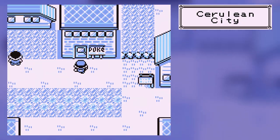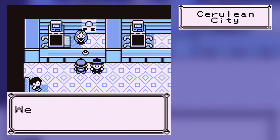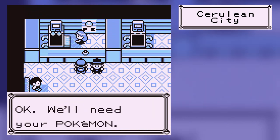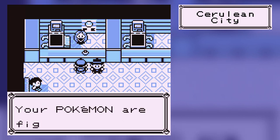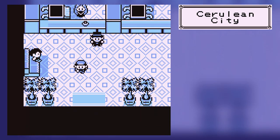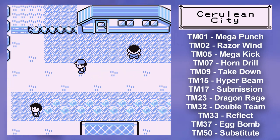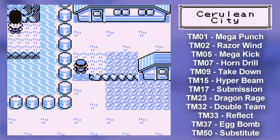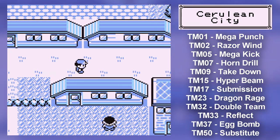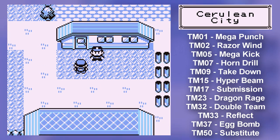I would recommend Bubble Beam if you want another water-type attack. However, it is a TM, so be warned — it is a one-time-use item. I don't know if you can buy Bubble Beam again. I want to list on the right all the TMs that you can buy in the game, because unfortunately a lot of the TMs in the game are limited-use items — you can only get one, as in a lot of the Gym Leader TMs.